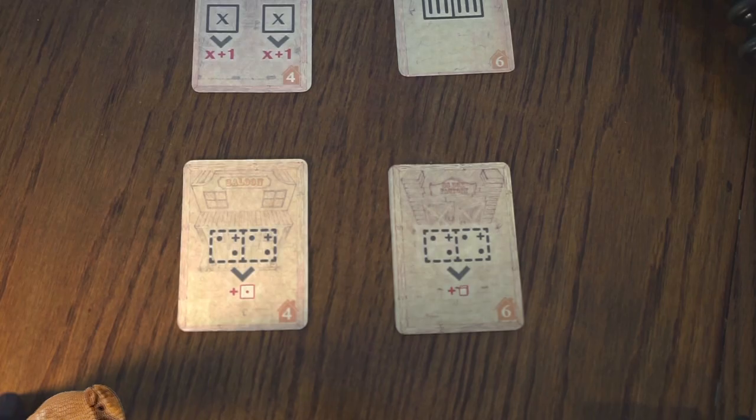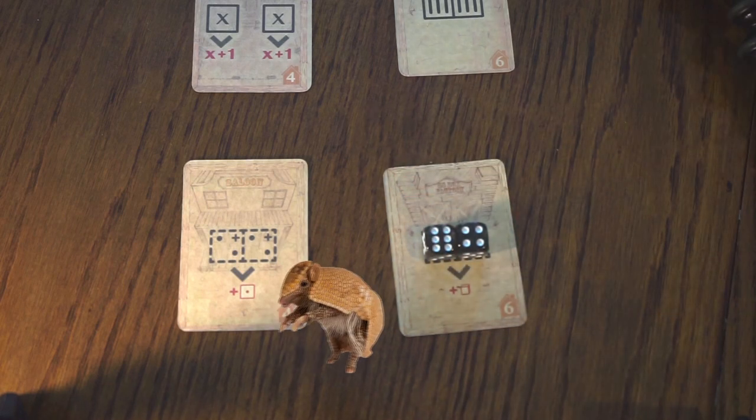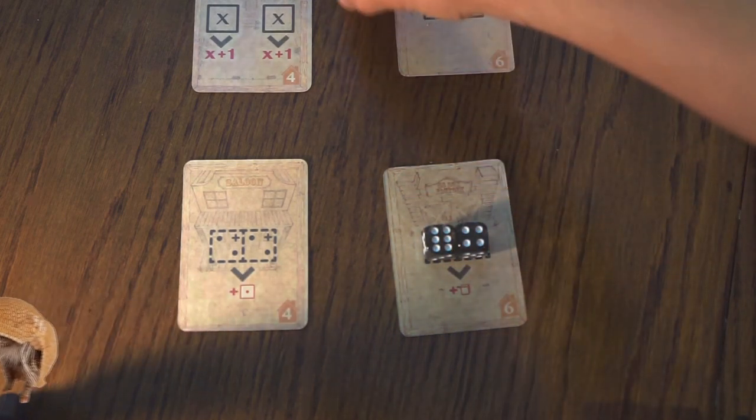At the start of your turn, you will either place your armadillos in your buildings to hopefully gain their abilities, or place them out to attack.